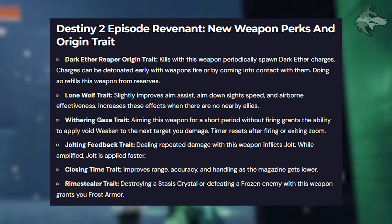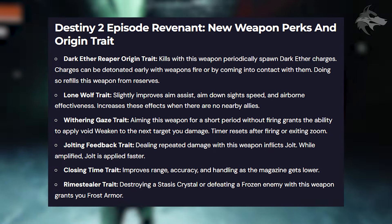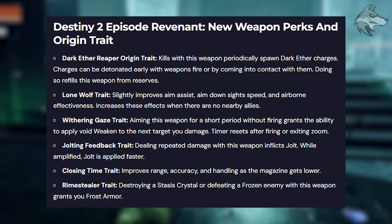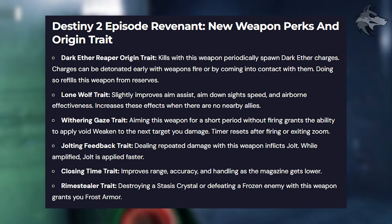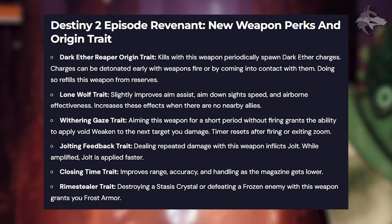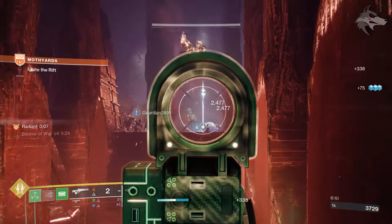New perks include Lone Wolf, which slightly improves aim assist, aim-down-sights speed, and airborne effectiveness — the effect increases when there are no nearby allies. Withering Gaze allows aiming without firing for a short period to grant void weaken on the next target damaged, resetting on firing or exiting zoom. Jolting Feedback inflicts jolt with repeated damage, applied faster while amplified. Closing Time improves range, accuracy, and handling as the magazine gets lower. And Rhyme Stealer grants frost armor when destroying a stasis crystal or defeating a frozen enemy.